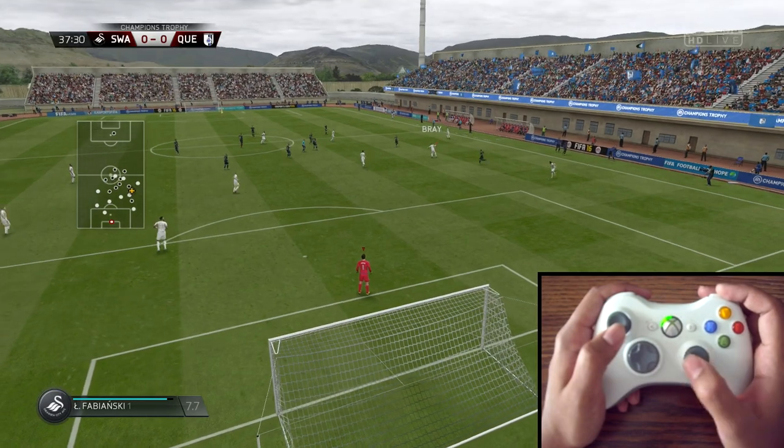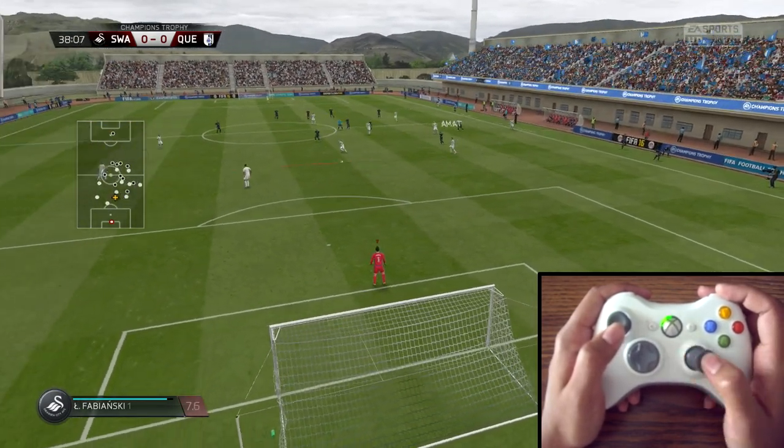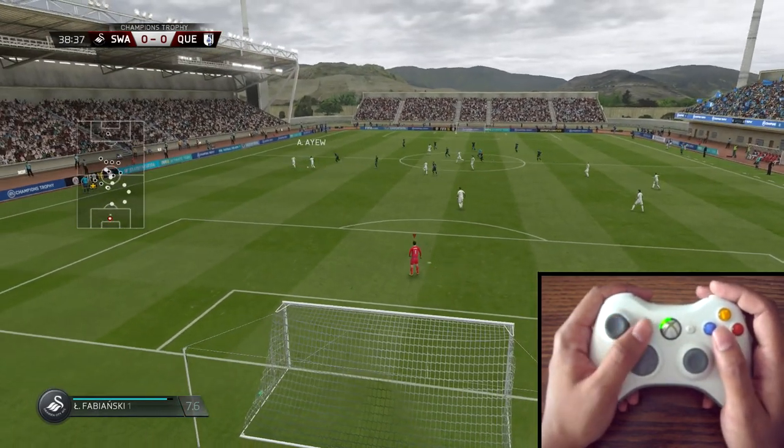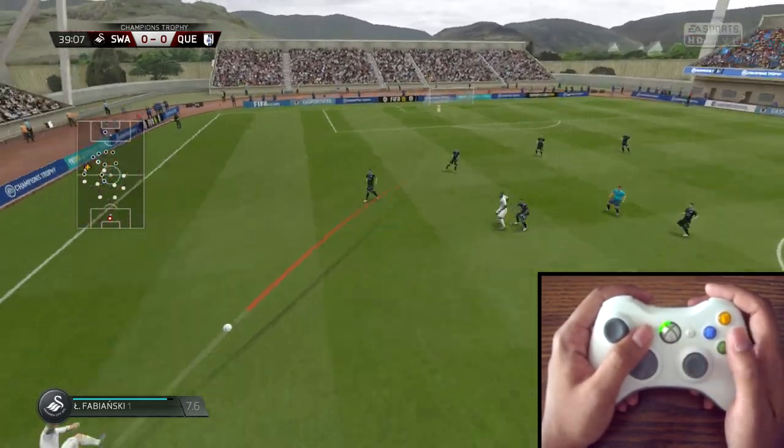Some other controls that I don't really use are X and B. X allows you to dive at the feet of the opponent, and B does an anticipation save. Sometimes it works, sometimes it doesn't. I just stick with the Y and right stick combo.